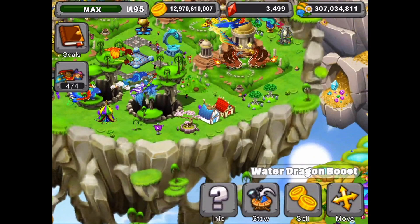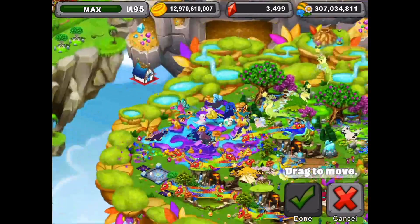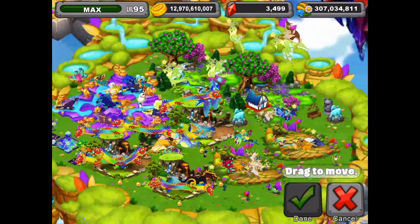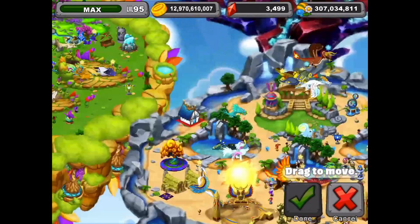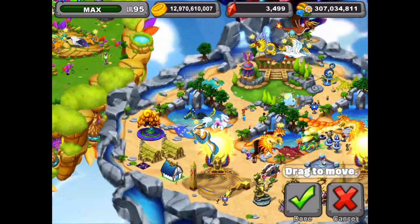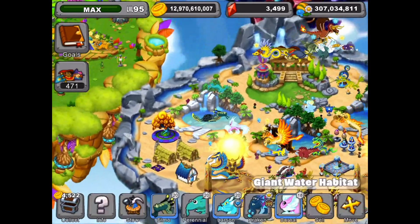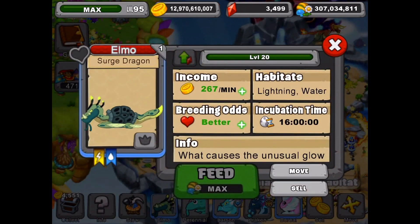We're going to move the water boost over to the island and set it right there. With the water boost on the island, the dragon cash is now at 267. That'll definitely help with these water habitats.